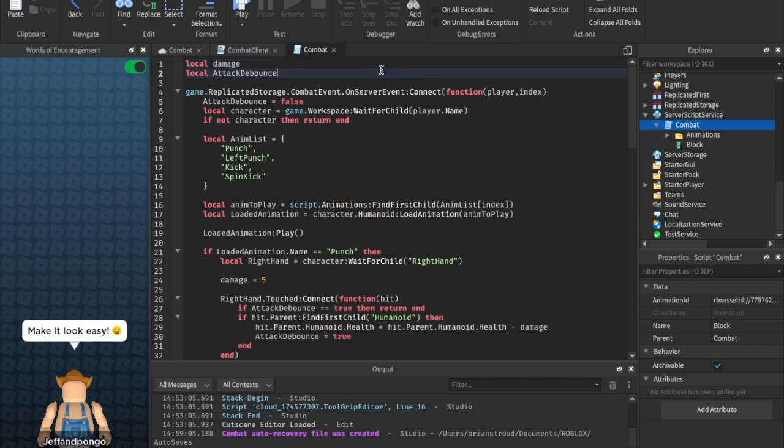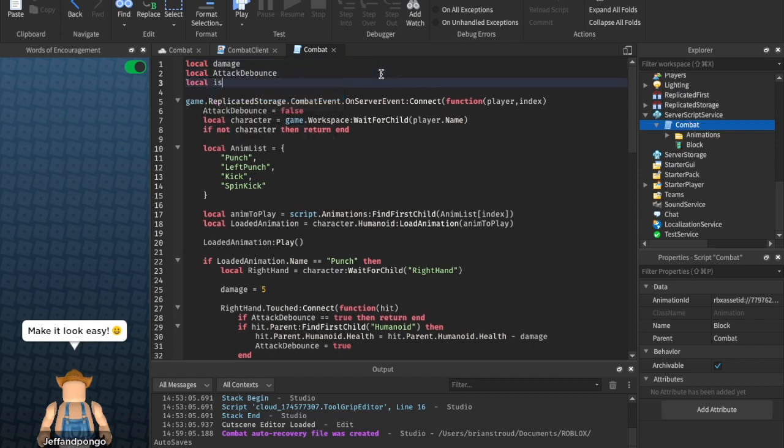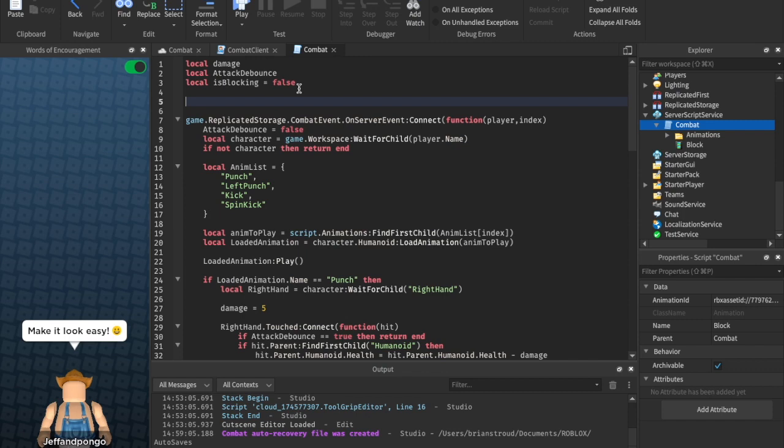The first thing we want to do is add another variable up here — this is in the combat script, by the way. We can say `local isBlocking = false`, so they start out by not blocking. And then we're going to have a function called `checkBlock`.